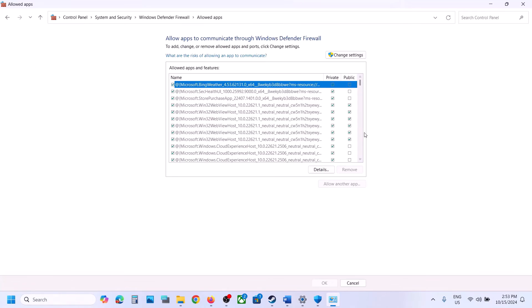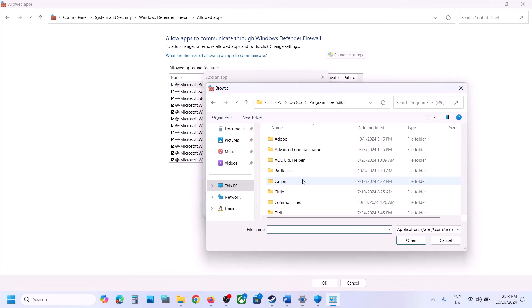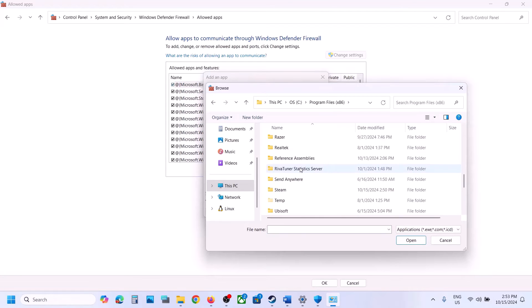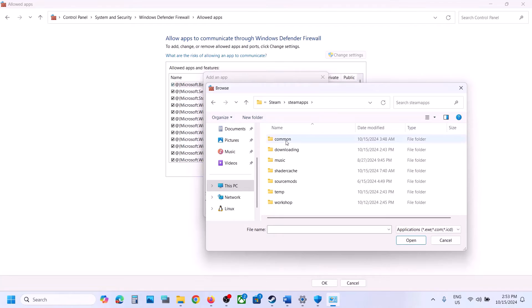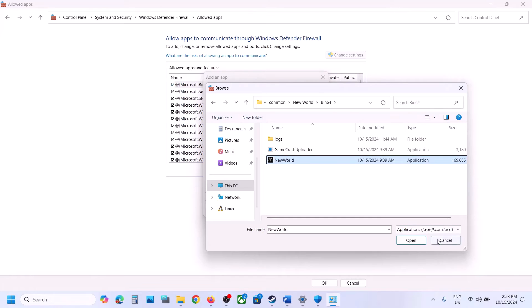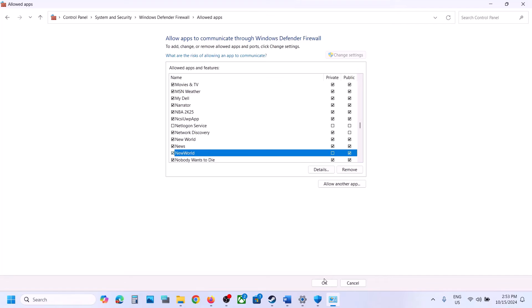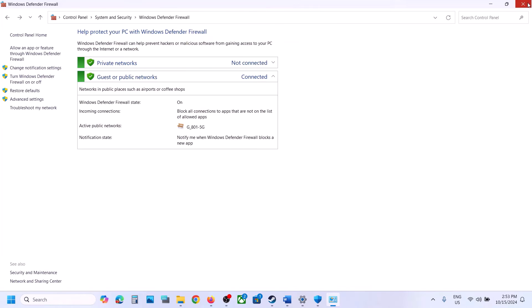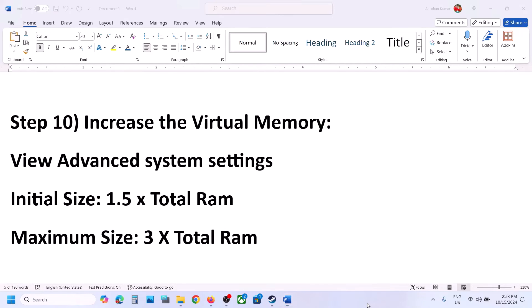Click Change Settings at the top, then Allow Another App, click Browse, go to the game installation folder, open Bin64, select the exe file, click Open, then click Add. Once the game is added, launch the game and check.